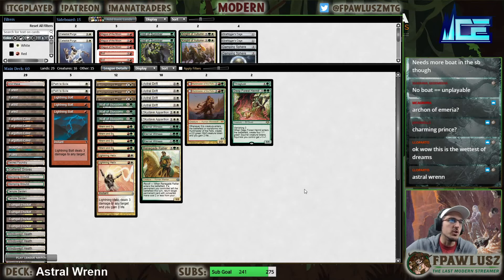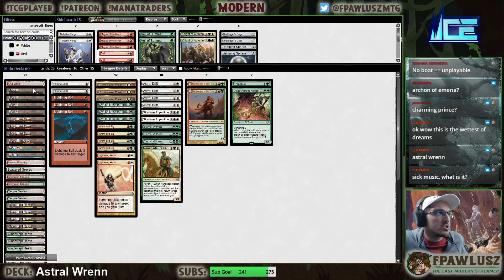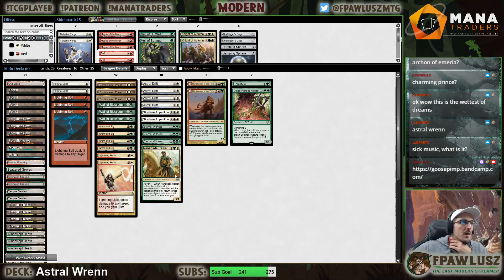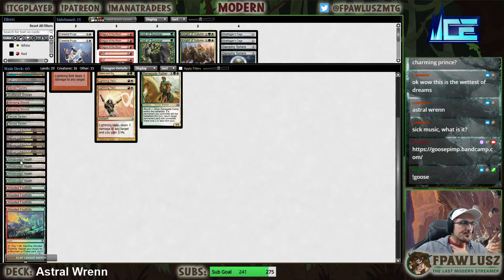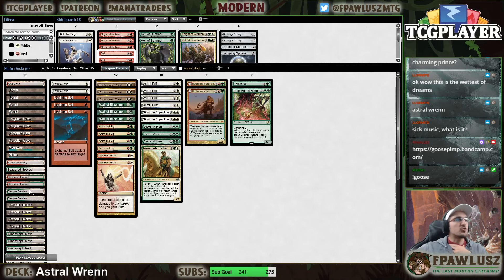We've got a significantly newer version of Astral Ren. We're trying a different approach now - cutting all the mana dorks and instead adding more lands. We've added an Arid Mesa, another Forest, and a second Temple Garden. Those are the cards we added.